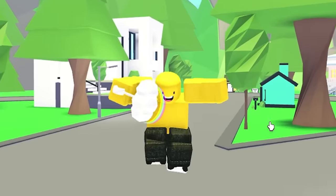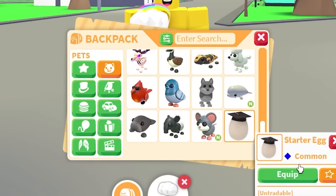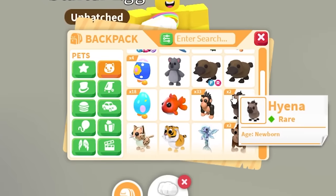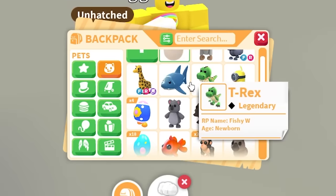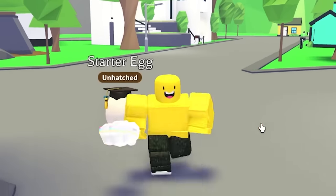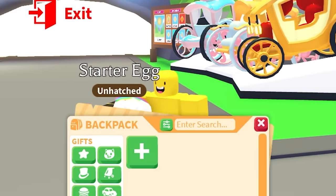Let's see if any fans or random people try to scam Fushi for being a noob. First, let's take out the starter egg — that's the noobiest thing he has. I recently gave him a giraffe and other pets. Quick inventory tour: shark, T-rex, giraffe, gargoyle, albino monkey. I've already joined a random server, so let's see how this goes.